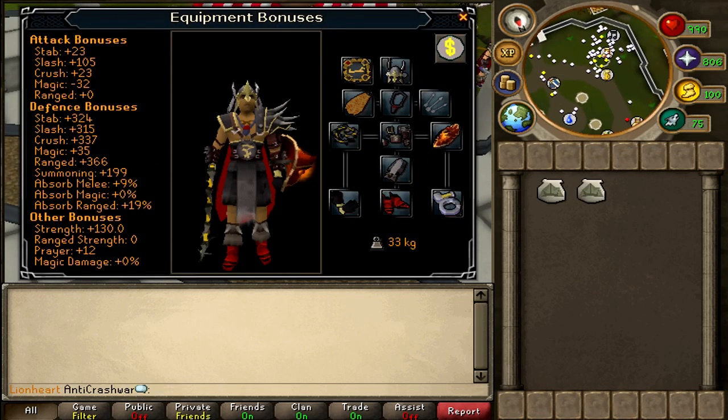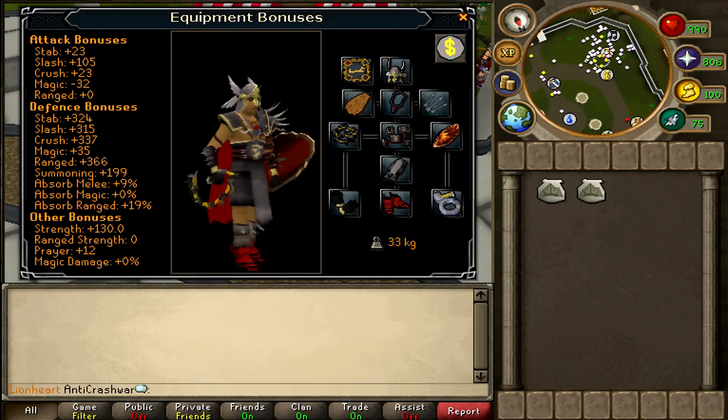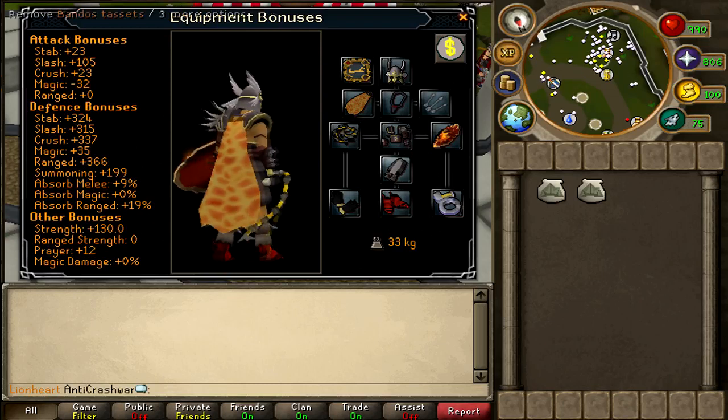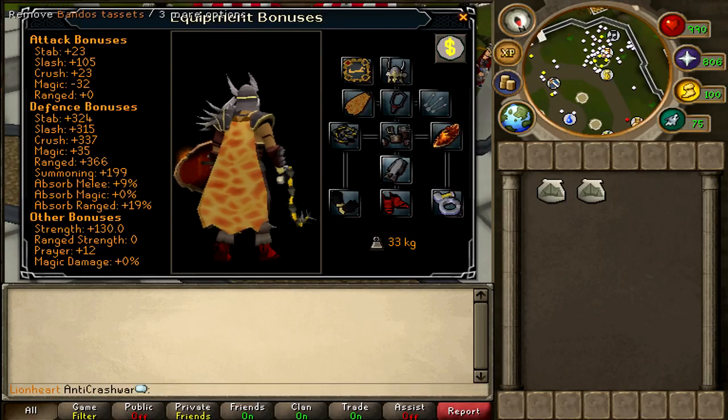The first thing you want to do is decide on your gear setup. Grotworms are fairly weak to range, so if you want to bring range, then by all means please do, but I'm just going to go through the melee setups. Now I am max melee, which means I have 99 Attack, Defense, Strength, and Constitution.